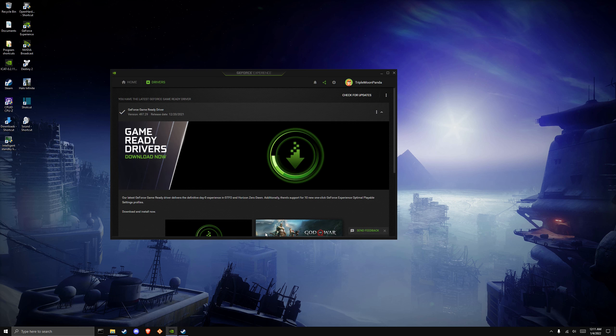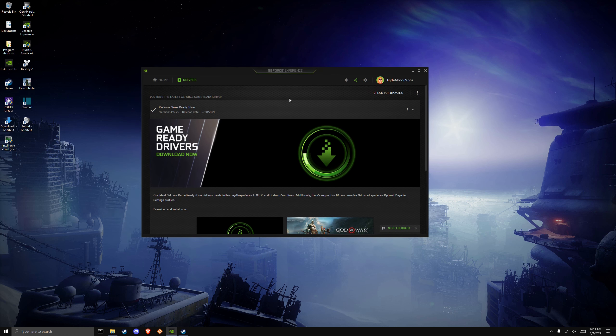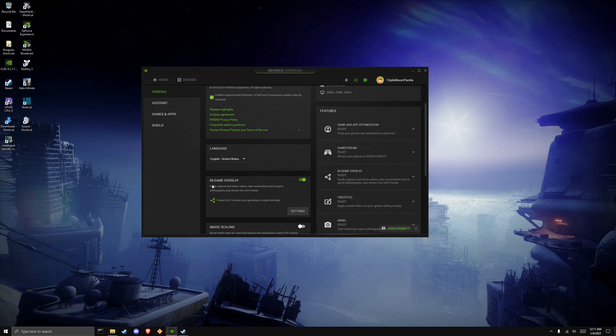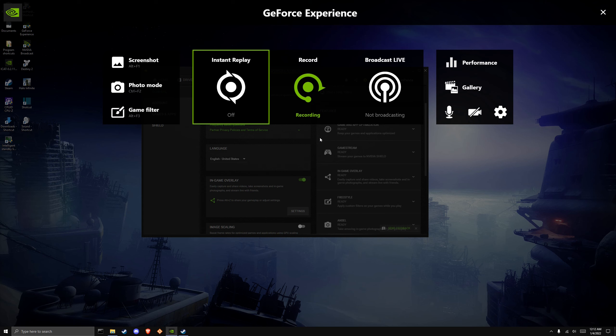This is only for Nvidia cards — I've had an AMD card for a very long time so I don't know if they have software that does this. You're going to want GeForce Experience. I used to not install it — it used to be mainly bloatware — but the past couple years they've added some awesome features. Go to where it says 'Enable Experimental Features,' click that, let GeForce Experience update, and once you have that checkmark it's good to go. Make sure your in-game overlay is turned on.